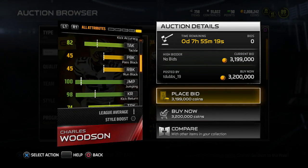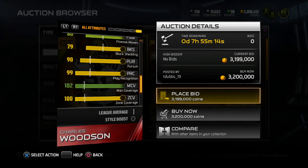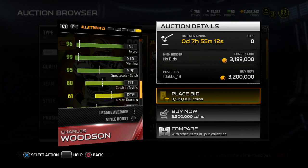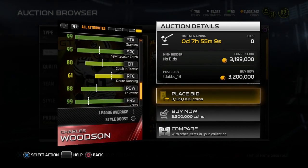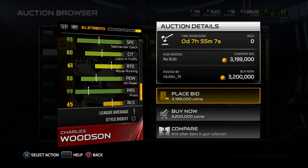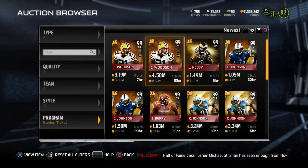98 kick return, 82 tackle. He also has 99 jumping. Last thing a lot of people may care about — 88 hit power. So he can pretty much do anything. 88 awareness, 80 catching in traffic. Also 95 spectacular catch. He's going to get those crazy one-handed pick animations.